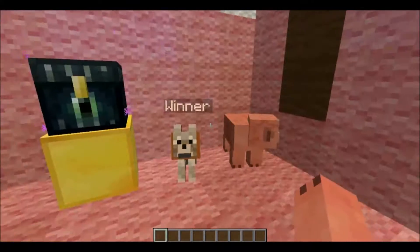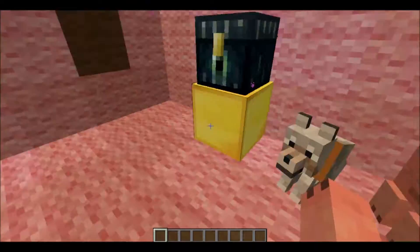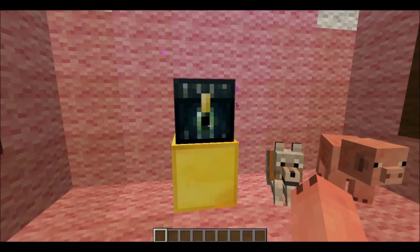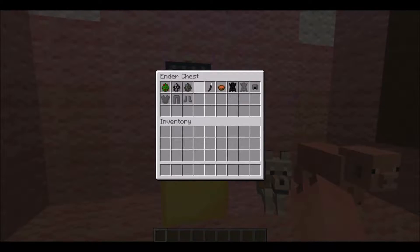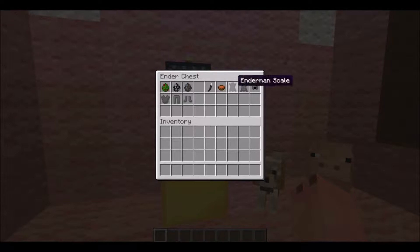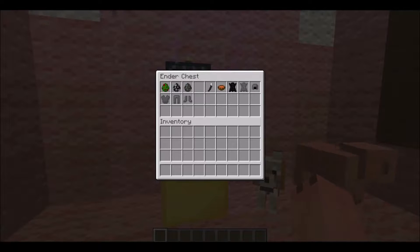Alright, enough of that - welcome back to another Minecraft Mod Showcase! So we're with Mr. Pig, Winter, and Fluffy, who is acting very weird today. We are going to be taking a look at the Mob Fusion Mod! Now you're probably wondering where is the Morbid Harvester. Well, I don't really want to showcase that one because it's pretty crazy and I don't want these guys to get killed. You guys can test it out yourself, but I'm just going to showcase these other mobs.